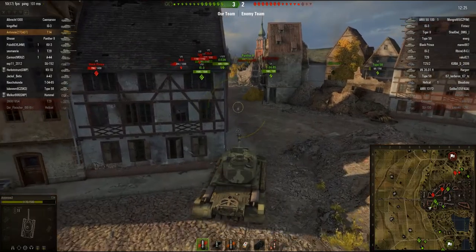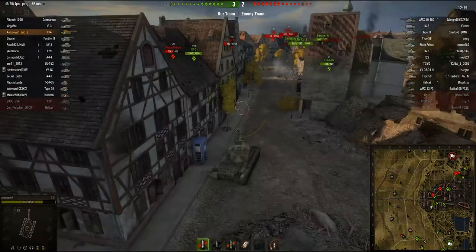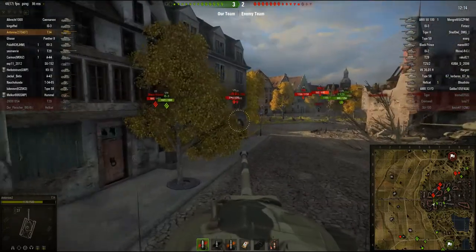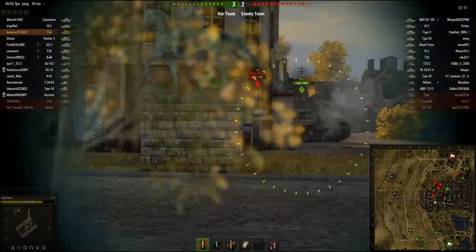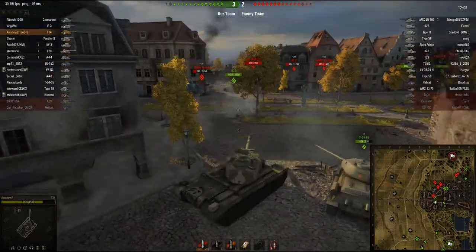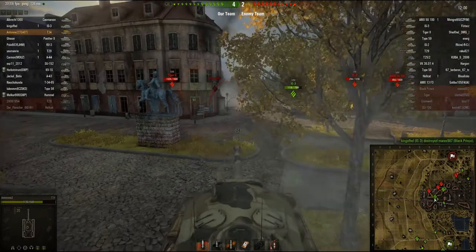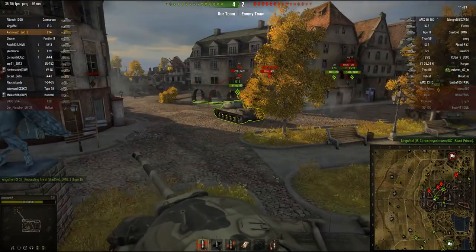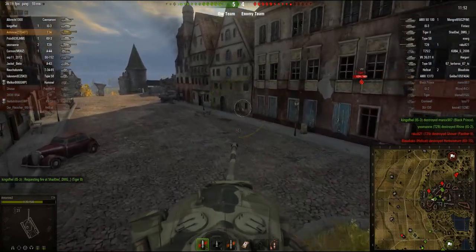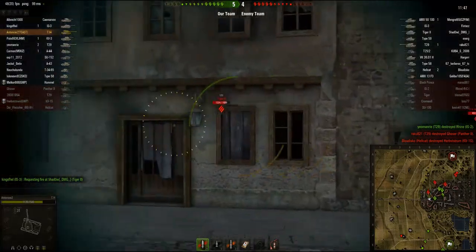I decide that in that street fight with the Tiger 2 I stand no chance because he's got better armor and he apparently knows what he's doing. So I decide to help this IS-3 with the Black Prince, and I roll pretty low again. That's one thing I really don't like about this gun — sometimes it rolls really high and sometimes really low. I've rolled up to 450 damage but it sometimes only rolls 350, and it's just got this random nature which can be a bit annoying.